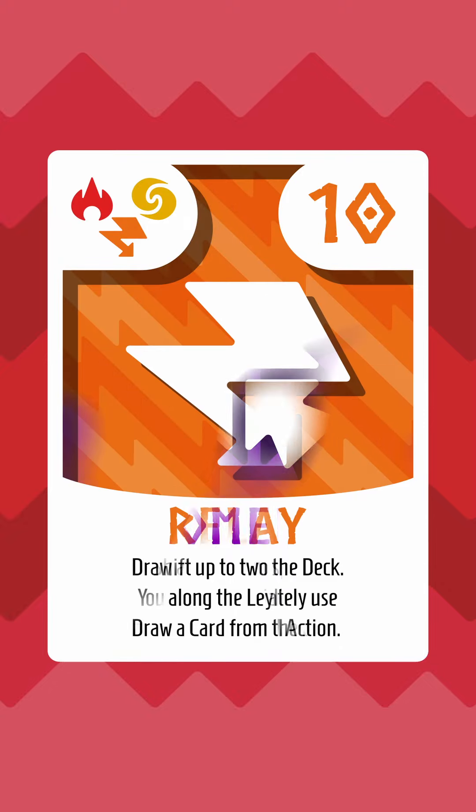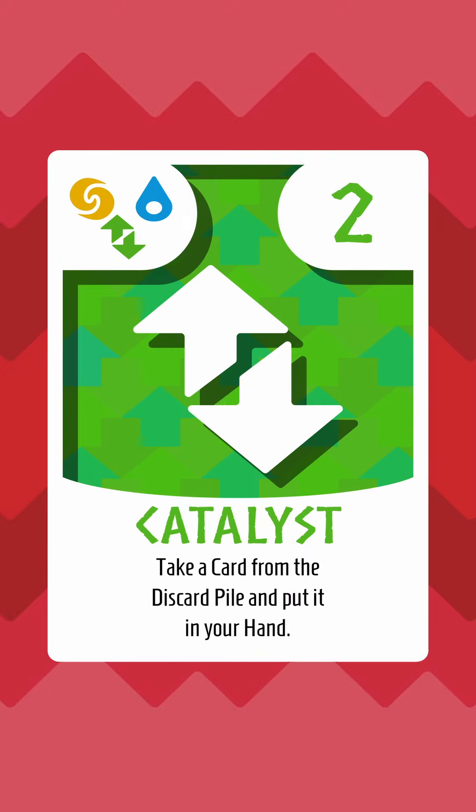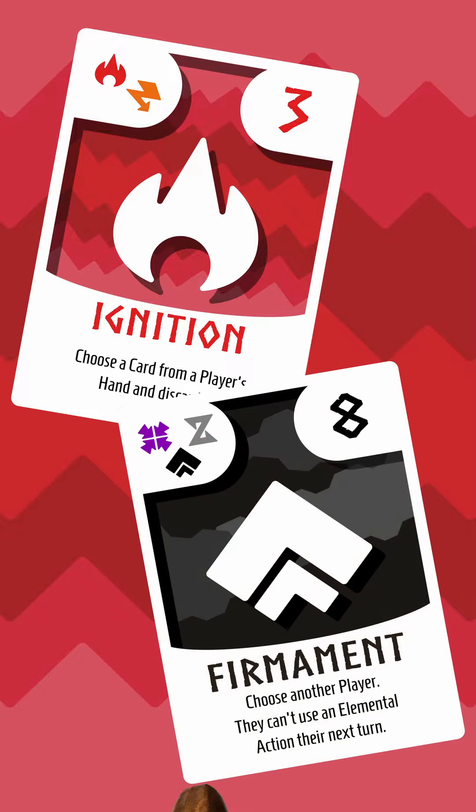Scoring pieces, cards you want to recover later, effects your opponents are relying on, or even other threats like Ignition or Firmament — snap your fingers and it's burnt to a crisp.